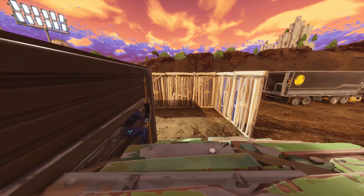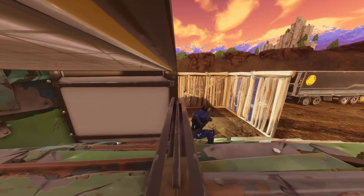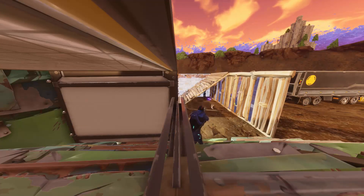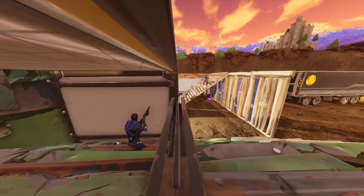You can't shoot through it, but you just drift in and out of it, so it's really good to get in and out. As you can see in this gameplay, I trick a lot of people and they don't know where I've gone. This is a really cool glitch for you and your friends to try.